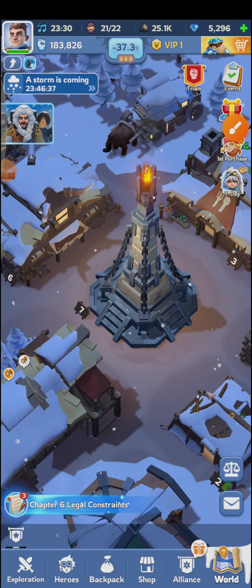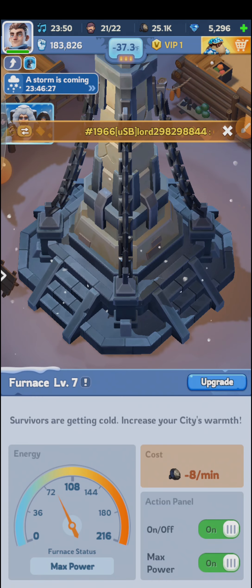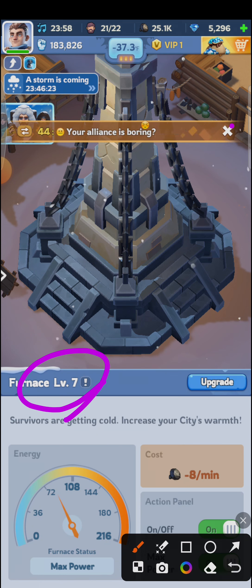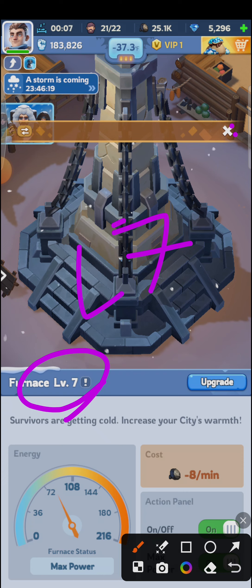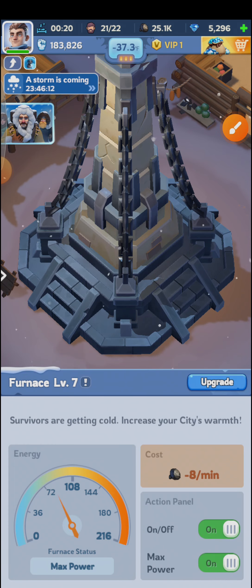Hey guys, welcome to Azutech Rovid. In this video I'm going to show you how to join any alliance in Whiteout Survival. For that you need to have furnace level 7, so if you haven't upgraded yet to level 7 then please upgrade it, and you will find an option to join or create any alliance.